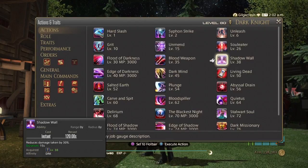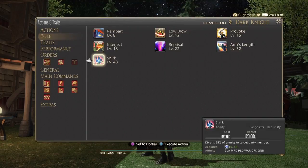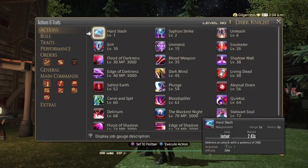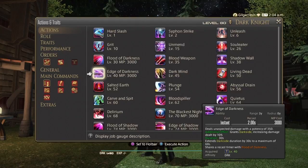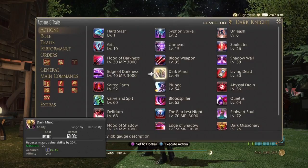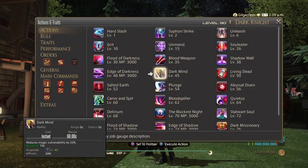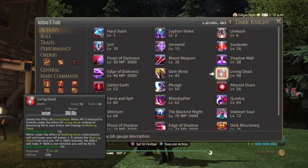Shadow Wall has a 120 second recast time, and of course you still have the rolls from the other tanks as well. Edge of Darkness is your single target and does the same thing as Flood of Darkness. Dark Mind is your magic vulnerability reduction by 20% for 10 seconds, with a recast timer of 60 seconds.